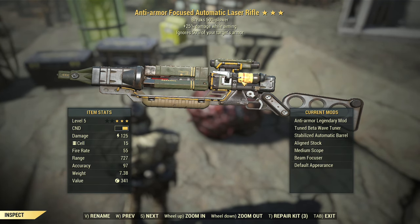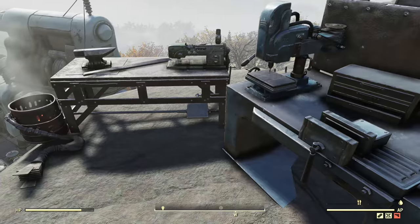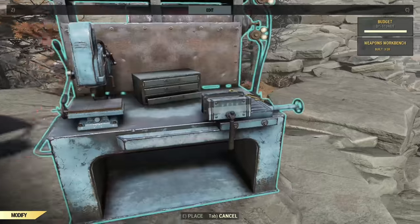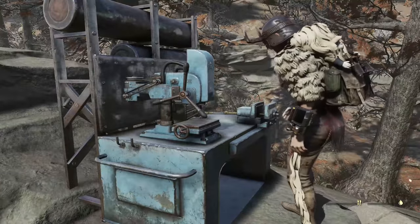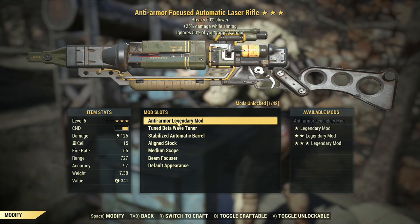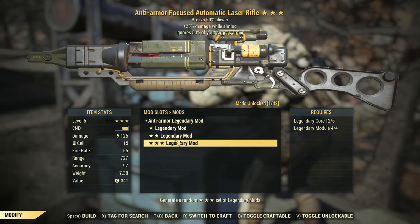Let's say most of you already know how to do the DC and you want to re-roll your stuff. As you can see right here, I have an anti-armor focused laser rifle and I already had some stats on it that I rolled onto it. What I want to do is re-roll it so I can possibly get an explosive on top of that. So I'm going to try to re-roll this weapon as I normally would — click the weapon of our choice, then go to the top and click on one of the legendary mods.